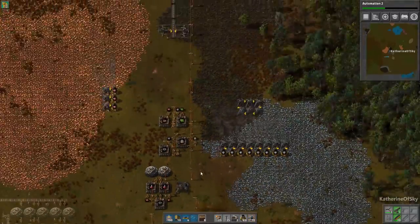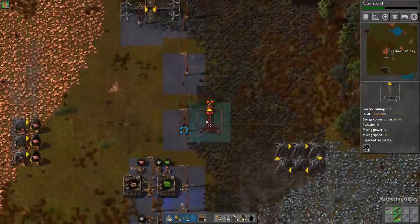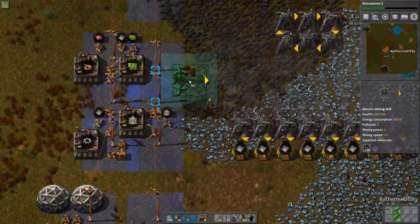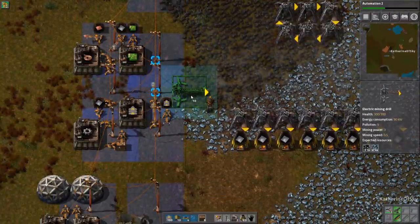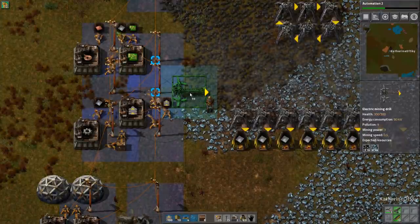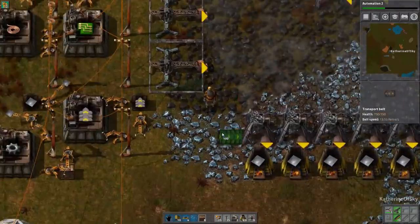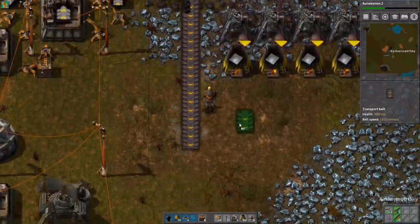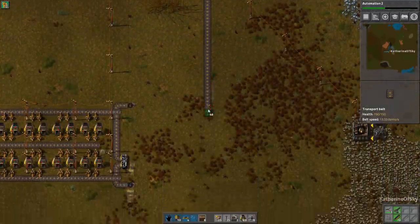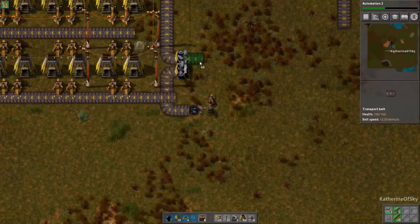We absolutely do not want to place a miner over iron when we want coal, because it'll give us a random assortment of iron or coal in the output. We want pure resources. We might decide to tap into a mixed area later, but not right now - we will do sorting later. This arrangement had to go underneath in another game, so I'll just delete it. We just know that coal goes into this splitter.